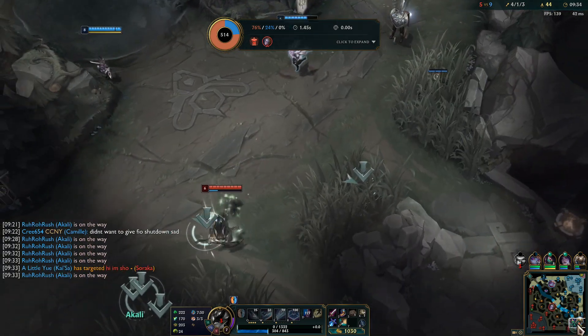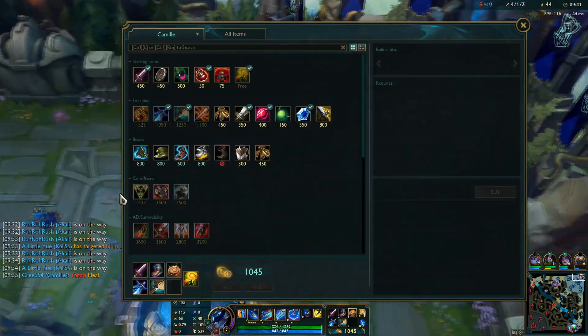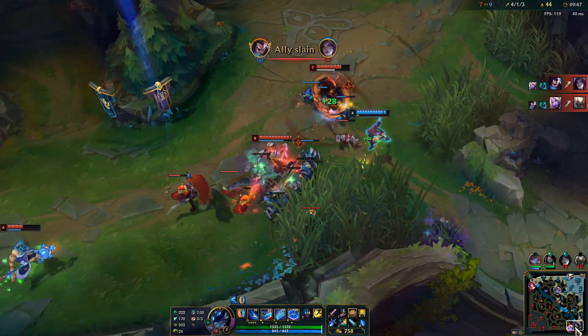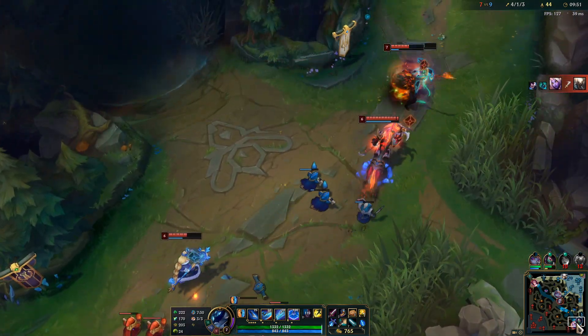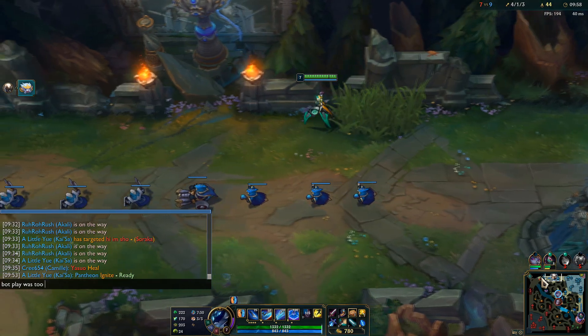She's trying to make a play down there. Yasuo with Heal — I just noticed that, which is so interesting. Most Yasuos don't take Heal bot lane, they always take Exhaust or Ignite. They were greeding for that play really hard, which honestly was not needed at all. The moment they were practically out of turret range they just shouldn't have forced that — she should have just been able to walk away. The bot play was too forced.